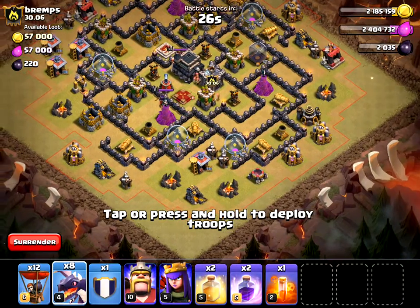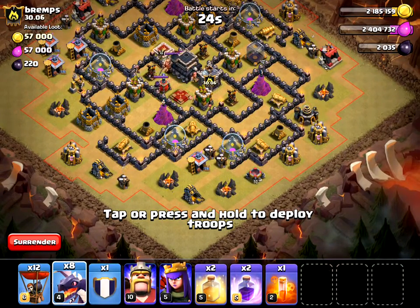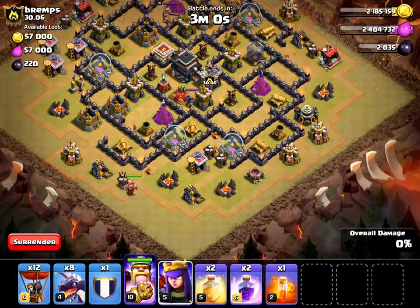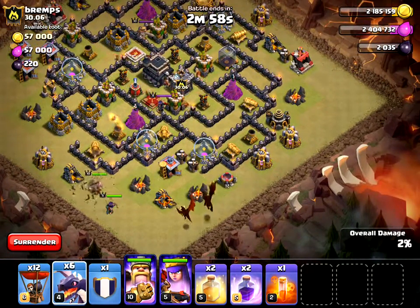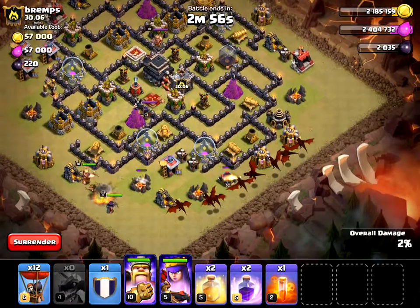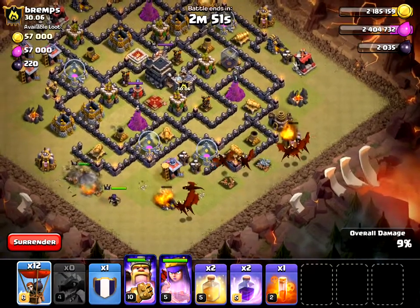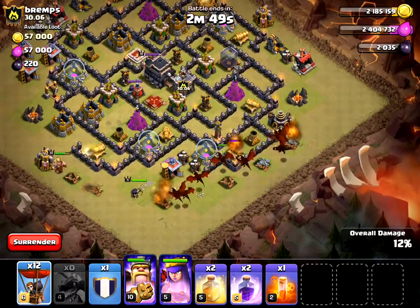I'm going to start off with my heroes on the left side. I want to clear a little bit of a funnel so the dragons don't stray too far off to the side. So I'm going to start them here and here, and then I'm going to start my dragons. See how this goes, and when they get a little closer I'll let the lava hound and the balloons go.